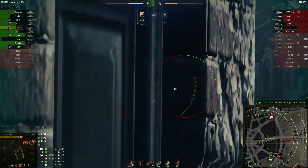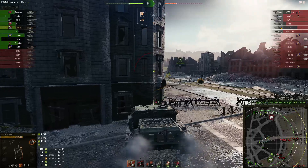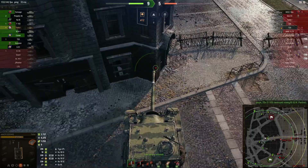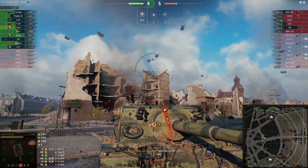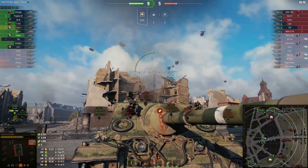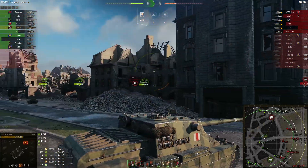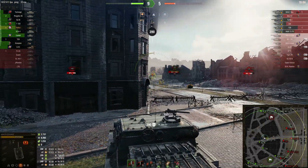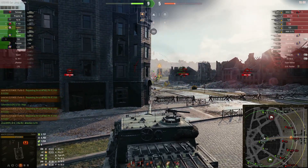It doesn't have any weak points on top — just a small cupola. This tank bounces shots much more, and it feels like it because there are so few weak points. I don't even know where that STRV is — it seems like it's sitting somewhere in the middle but I can't really target it.